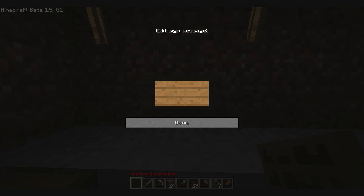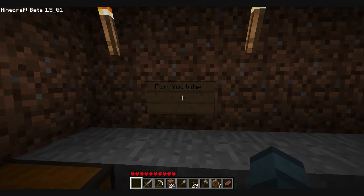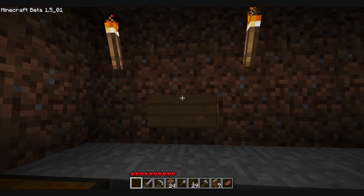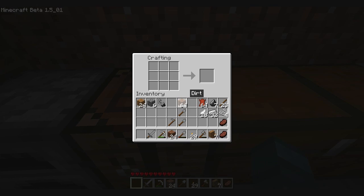Let's make a sign really quick. Signs are kind of cool because they add a little level of customization to the game, and you can place them almost anywhere you want. I'll just write 'for YouTube.' You can take it down just by hitting it, and when you replace it, you can write something else.